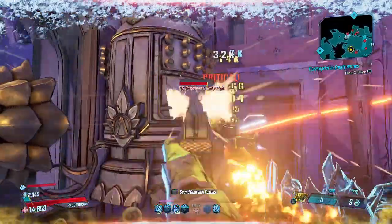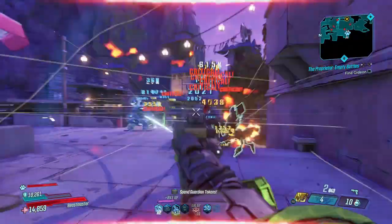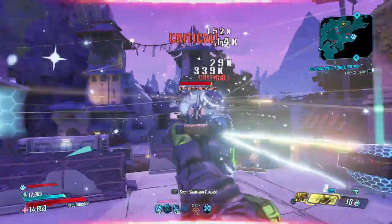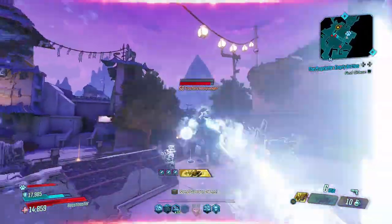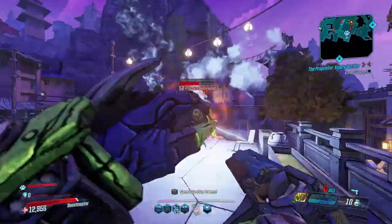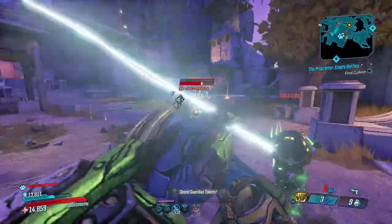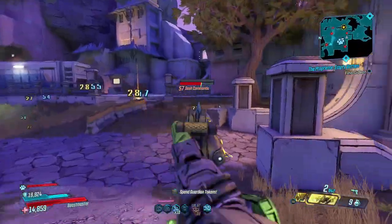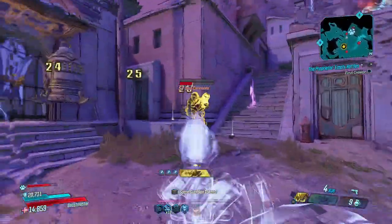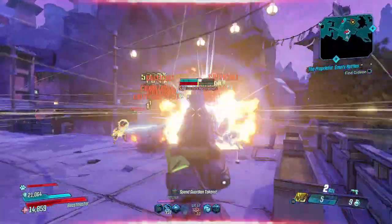On Amara you can get way faster reloads. And Zane - although Jacobs weapons and Zane generally, I just prefer Flak with Jacobs weapons. It's so perfect - you can apply elements with a Rakk Attack and Three Shot Fadeaway, and then you can easily get consecutive crits to ricochet your pellets, which just helps. That's the thing with Jacobs weapons - crits ricochet.